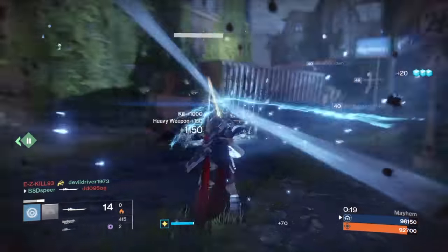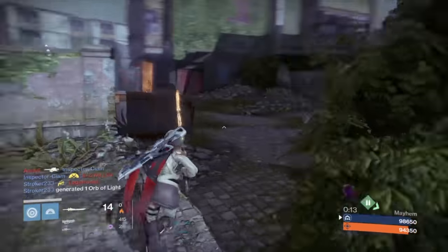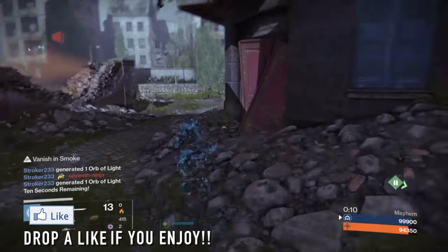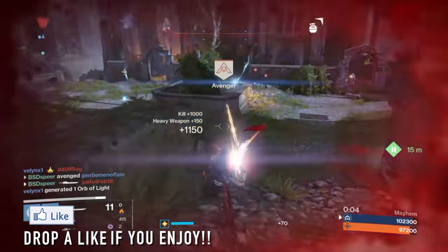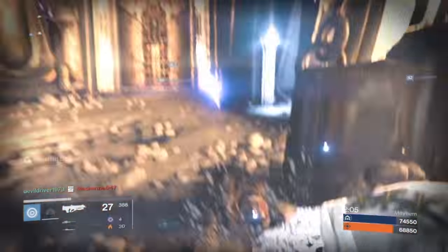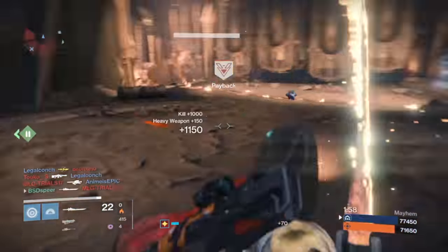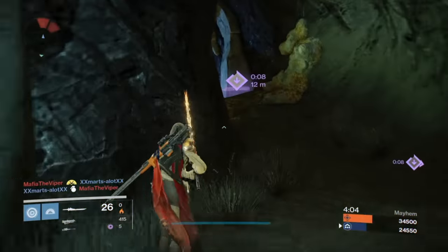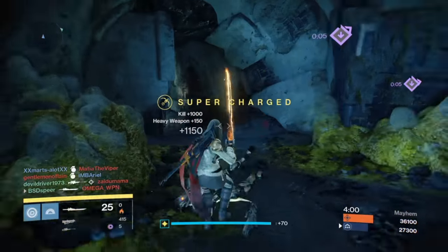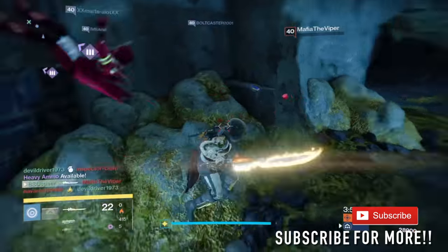What's going on guys, BSD Spear here back with another Destiny video. In today's video we're continuing our series Lost Exotics, showing you how to get the year one and year two exotics in year three. This video is intended for newer guardians. In the last video we showed how to get your legendary swords — part one. In this video we'll show how to upgrade those legendaries to get Raze-Lighter, Bolt-Caster, and Dark-Drinker. Link will be in the description. Drop a like, subscribe if you're new, and let's get started with exotic swords part two.